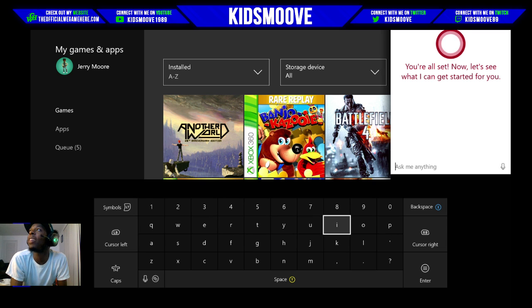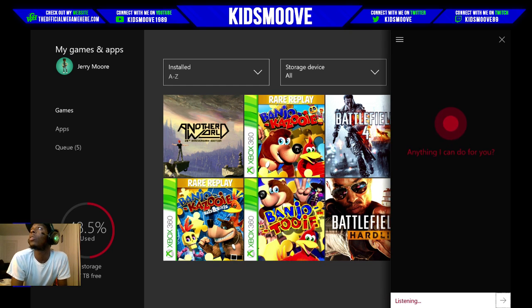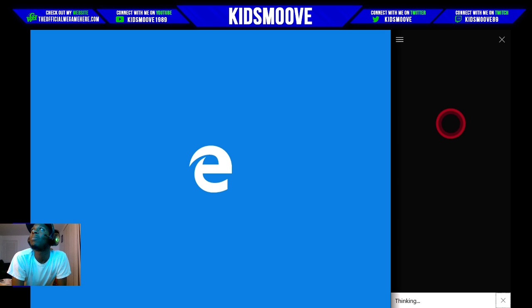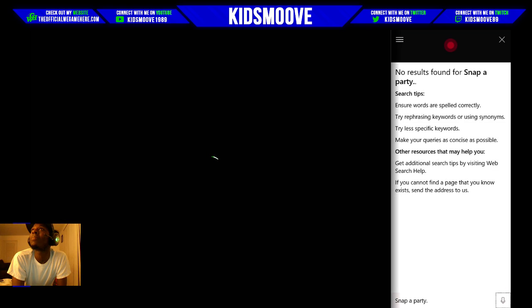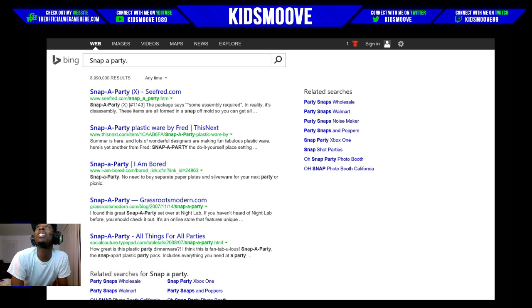Cortana, snap the party. I keep forgetting — it says 'ask me anything.' I want to use the mic. Cortana, snap the party. Okay, I don't know why she's going to the internet. Oh my god — this is going to Bing, like Google search results.